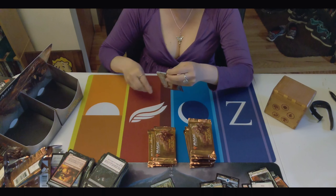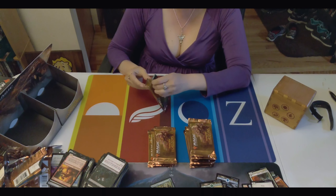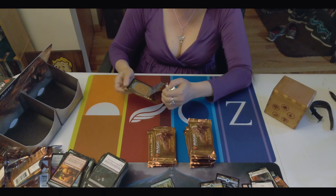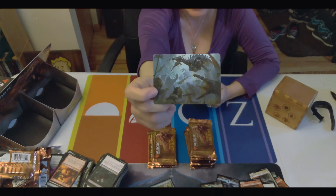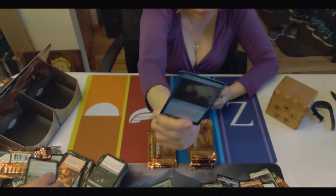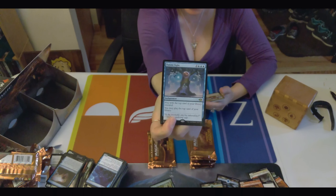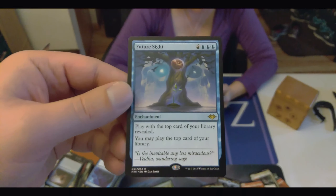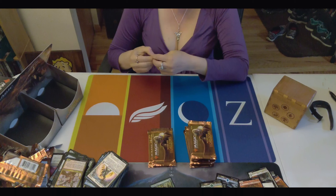Captain Jean-Luc Picard of the Enterprise. What would be really nice would be a Wrenn and Six — which is still the most expensive card in the set right now. It took a couple weeks for people to suss it out. Future Sight — meh, I mean it's fun to play with, but it's been reprinted so many times.